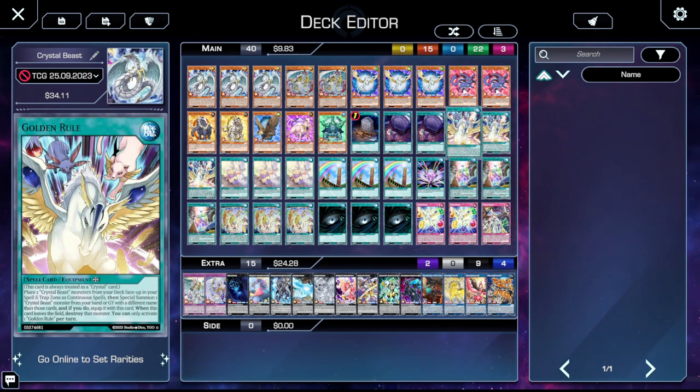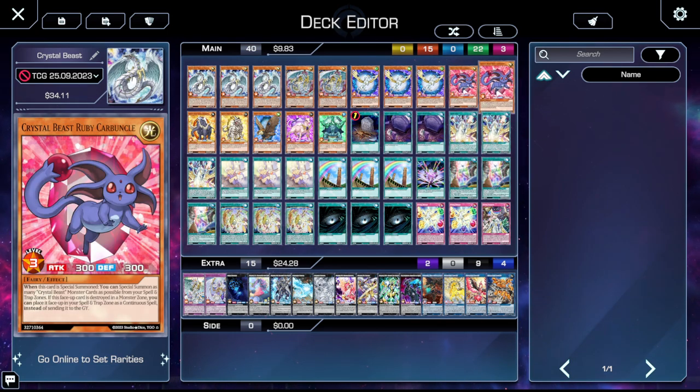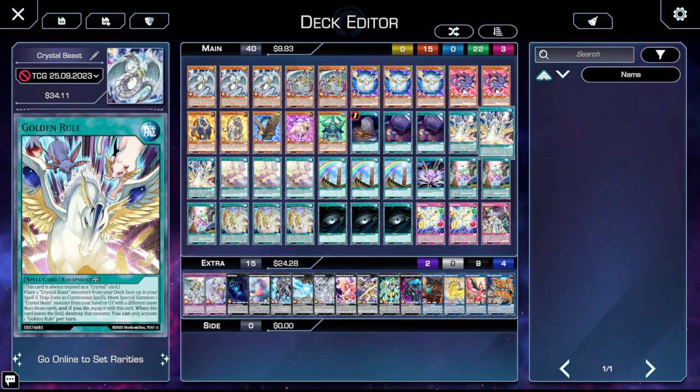Three copies of Golden Rule. This card is the newest inclusion to the Crystal suite and it is absolutely fantastic. It's an equip spell that's always treated as a Crystal card, so you can search it off stuff like Rainbow Bridge of the Heart and Rainbow Bridge. It also has the effect where you place two Crystal Beast monsters from your deck face-up in your spell trap card zones as continuous spells, then special summon a Crystal Beast monster from your hand or graveyard with a different name than those cards, and equip it with this card — when this card leaves the field, destroy that monster. Very powerful because it gives you two names straight from the deck while special summoning a monster. The only issue is that because it's an equip spell, if you special summon something like Sapphire Pegasus or Ruby Carbuncle this way, they will miss timing and won't be able to activate their effects.